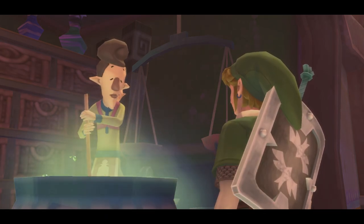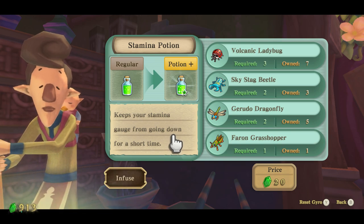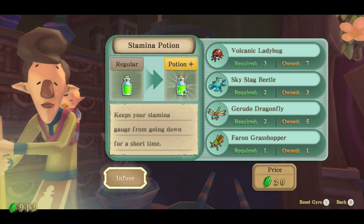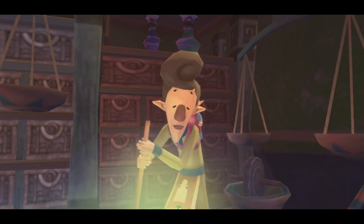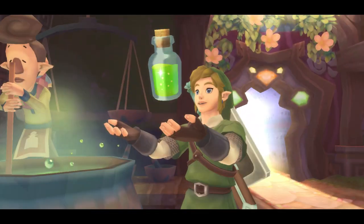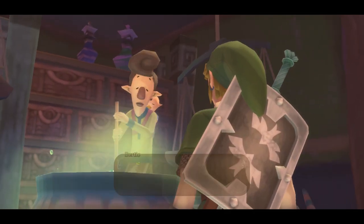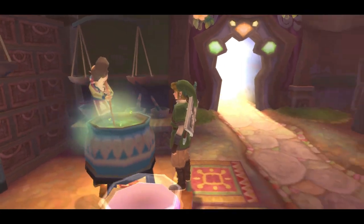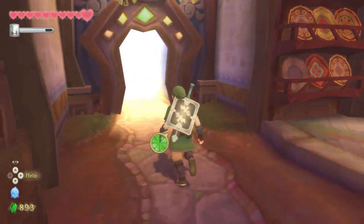So this guy will take our bugs. I have been catching sky stag beetles offscreen a little bit, so we have enough to do a stamina potion. It keeps the stamina gauge from going down for a short time, and it's only 20 rupees. So we're getting rid of some good bugs, but it's definitely a very good potion. Now we just run into the dilemma of when do we use it.